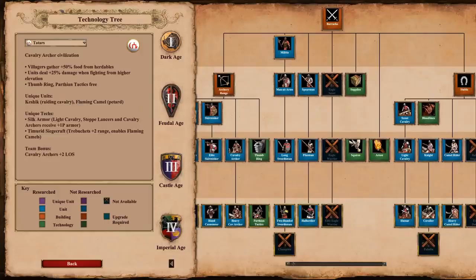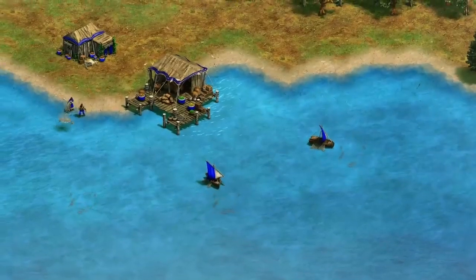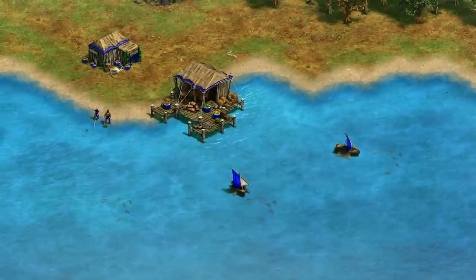Players are now notified when a match is found while browsing the technology tree during matchmaking. Two major changes have been introduced in this update that affect every civilization.